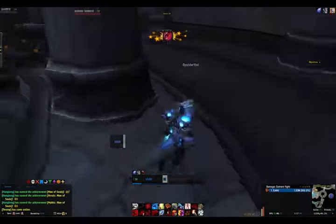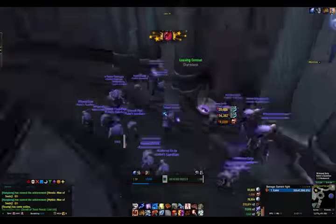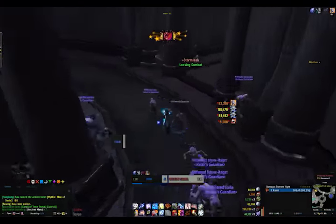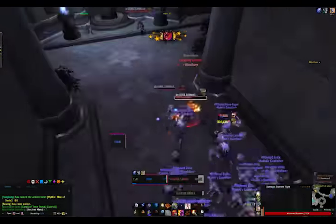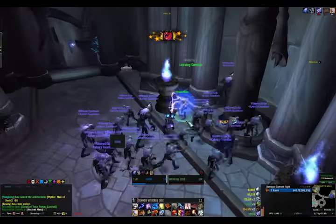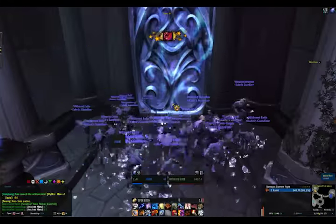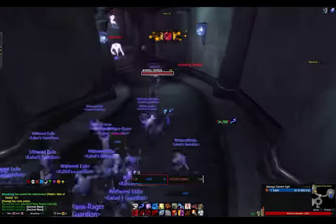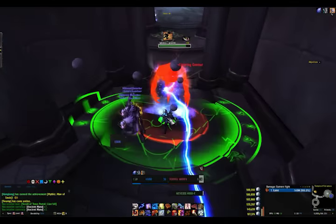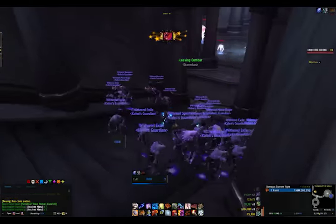I have 20 withered mobs. The two abilities you need to watch out for will be on the screen. One's called Unstable Anomaly or something along those lines, and the other is an explosion ability they do when they reach low health. The first one can be interrupted, silenced, and feared by Warlocks and Shadow Priests, or Priests in general.